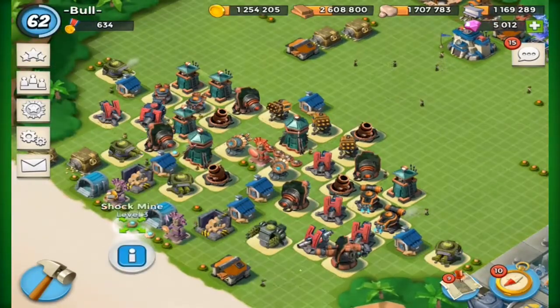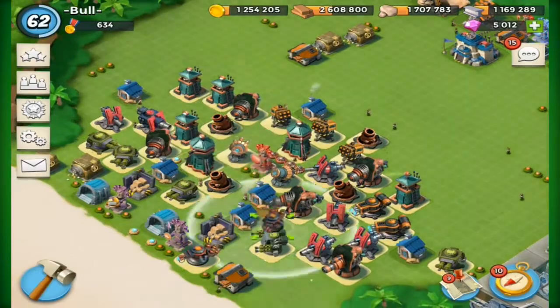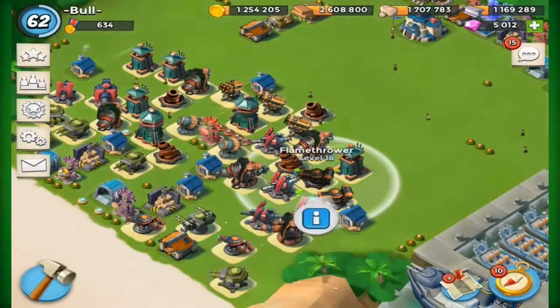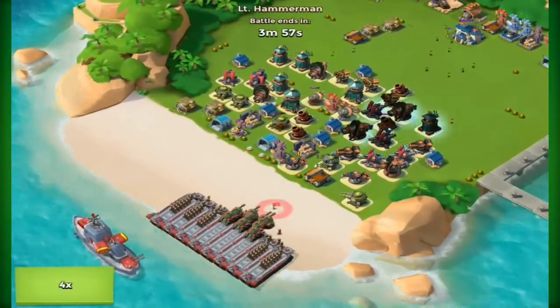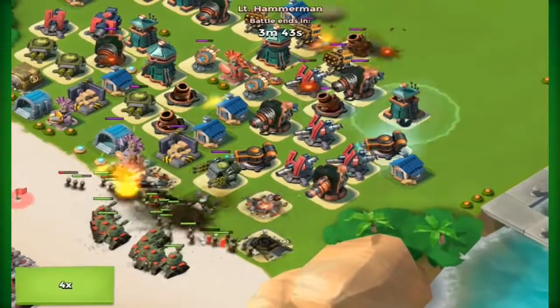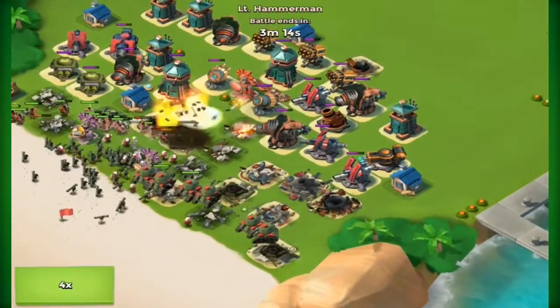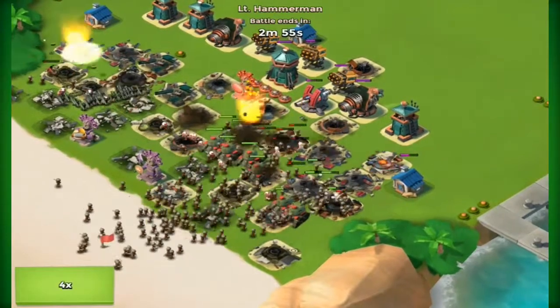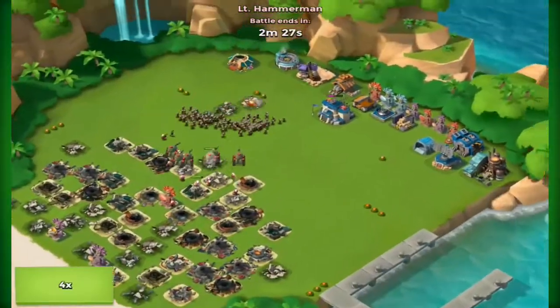For Hammerman, my least favourite defensive buildings are the machine guns and the mortars. My most favourite — and the best defensive building for Hammerman — has to be the shock launcher. The shock launcher is a key to any base. I remember when the game didn't have shock launchers and it was so much easier for attackers. They are just the best defensive building, not counting prototype defences which are obviously going to be better. And that's pretty much it — as you can see, we actually got defeated today.